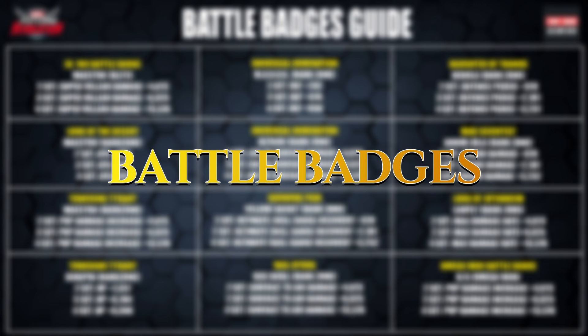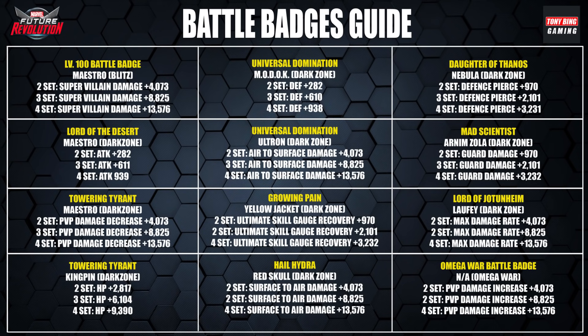For Battle Badges, the first one you always want to team for is your level 100 Battle Badge from the Maestro Blitz. This gives you additional supervillain damage, which is great when doing the Dark Zone, Blitzies and Raids. If I was to keep one particular set from those available, I would probably keep the Lord of Jotunheim — it's got Max Damage Rate on it, which allows us to push towards that 100% Max Damage Rate and ensure all our attacks are the orange attacks doing that additional damage.